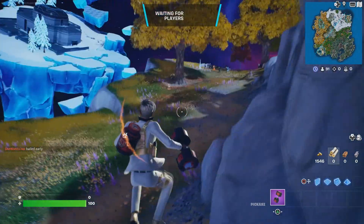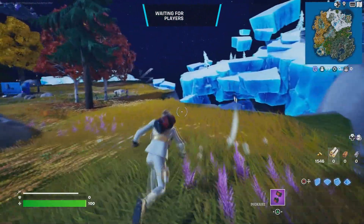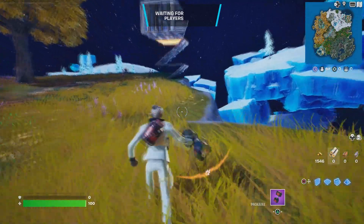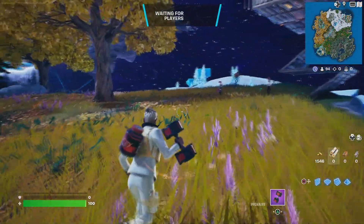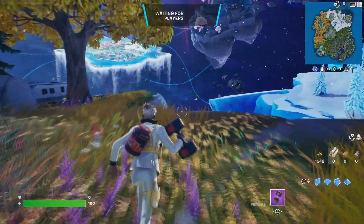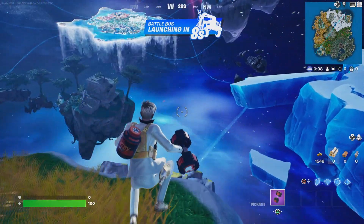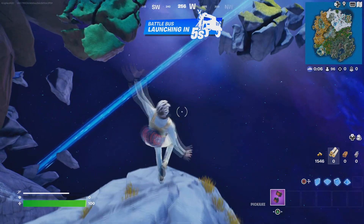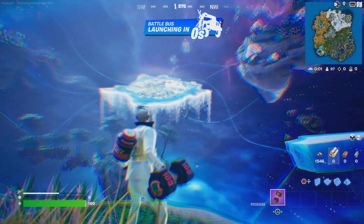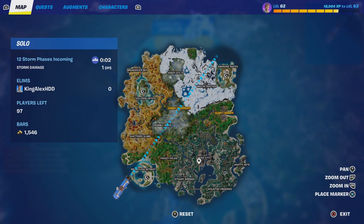We are going to wait for the battle bus to spawn, so please be patient. The first thing you want to do is thank the bus driver by pressing down on the D-pad. Give it some time — it does take a little bit because it's loading the code that you entered. Give it at least one minute. Once you spawn by the battle bus, just press down on the D-pad.